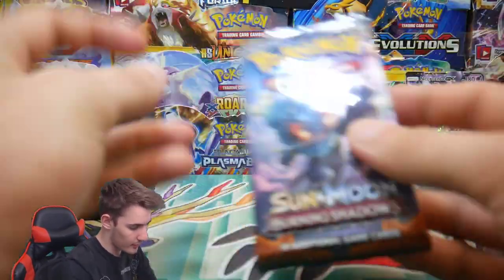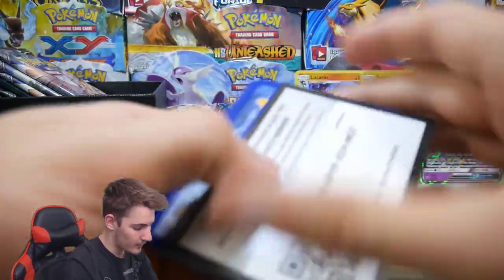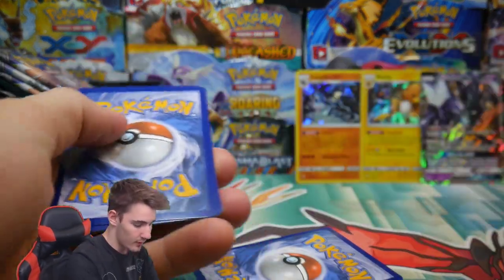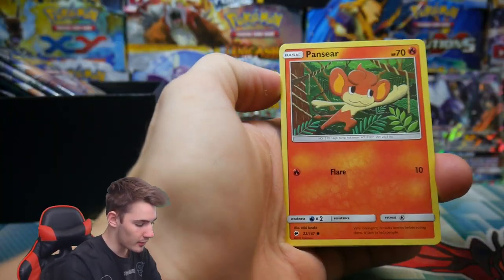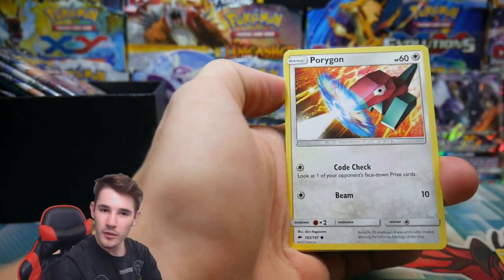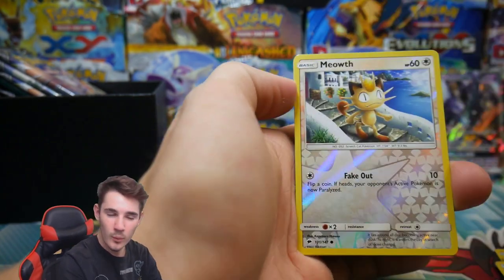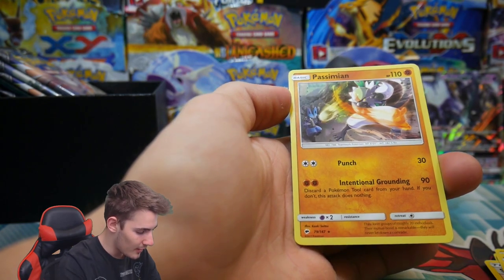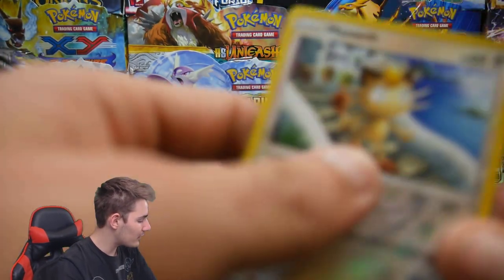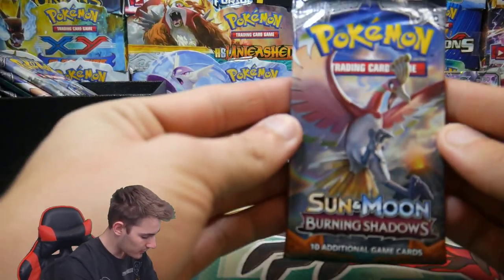Let's see what is in this next pack. We have a Pikachu, a Panpour. How is your week going guys? We have a Survivor, a Wimpod, a Meowth reverse, and a Passimian. How's your week been so far? Let me know in the comment section below.